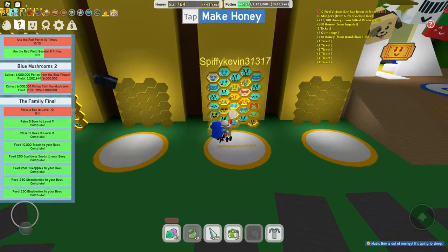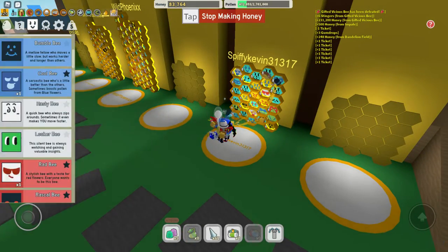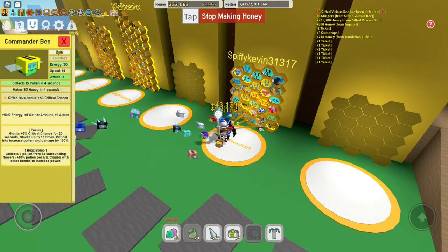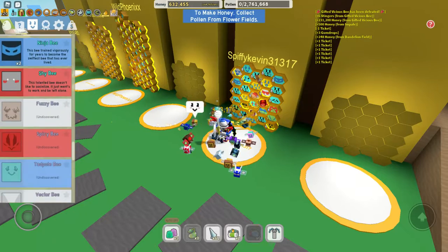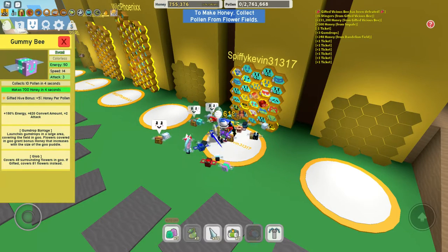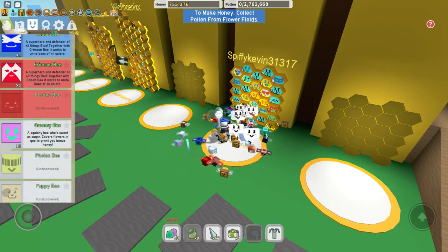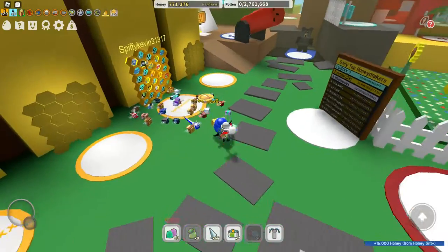Let's see how much honey the gummy bee does. Let me see the stat again of the gummy bee. It makes 700 honey in four seconds — that's pretty good, actually, not gonna lie. There's some honey now.